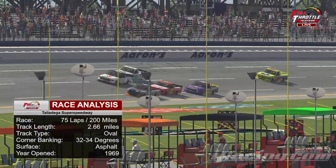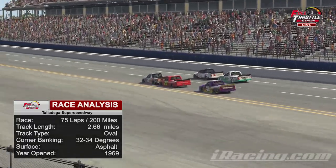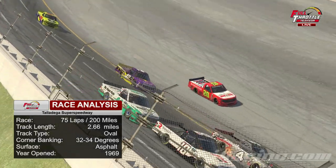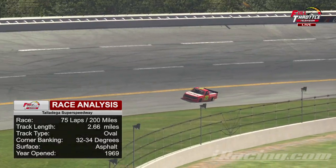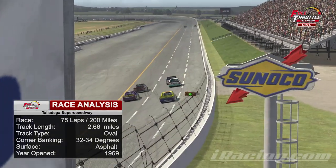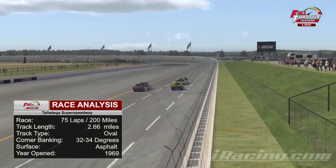Yeah, it really will be. Lots of team play out here, of course. We'll get into that in a bit. Right now, we'll take a look at the race analysis. We've got 75 laps, 200 miles here on Talladega Super Speedway. It's an oval with 32 to 34 degrees banking in the corners, built back in 1969. It's definitely one of the older tracks, and certainly one of the better tracks.